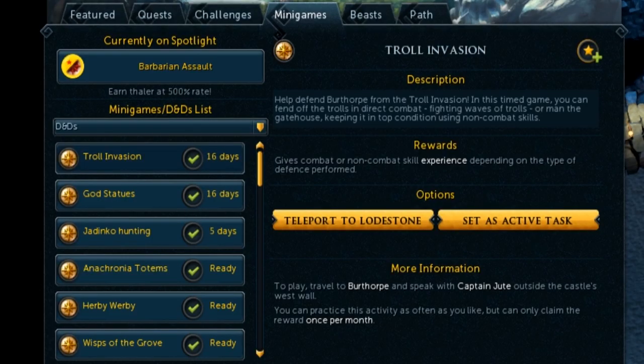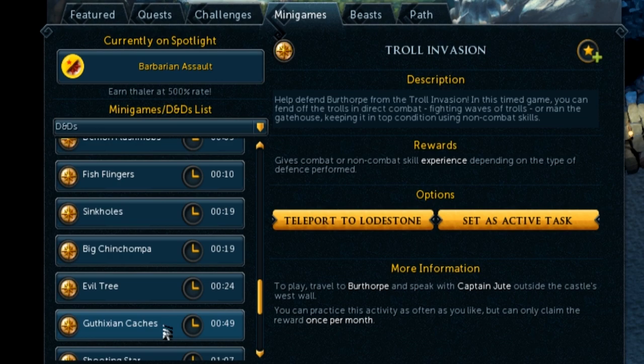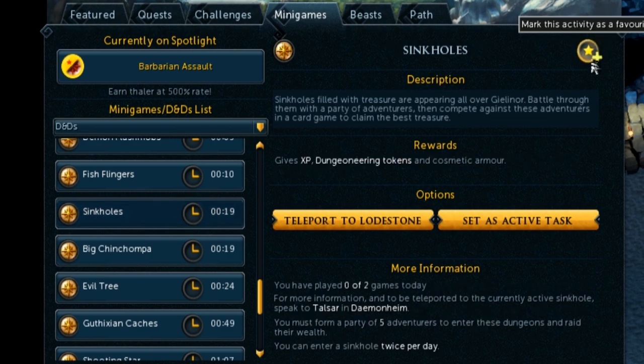Something that's a bit more commonly known but still a really good tip is favoriting your D&Ds. We all know stuff like sinkholes and Guthixian caches are absolutely OP, but they only run every hour — sinkholes on the half hour and caches on the hour. If you click them, you can add them to your favorite D&Ds and it will notify you shortly before they're active, so five minutes before a sinkhole appears it will tell you in your chat. This gives you extra time to get there and get your XP for the day.